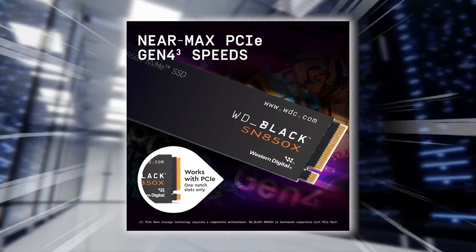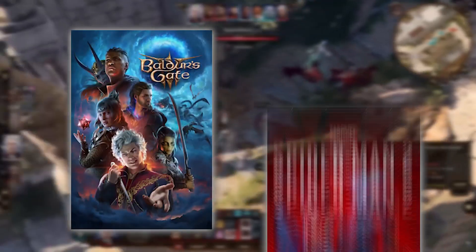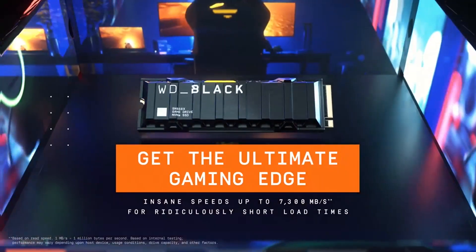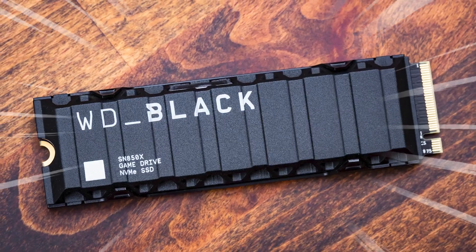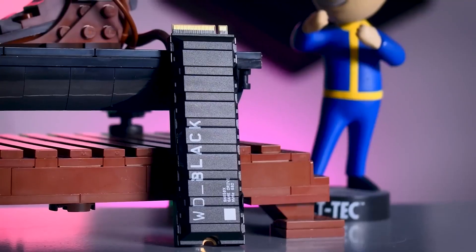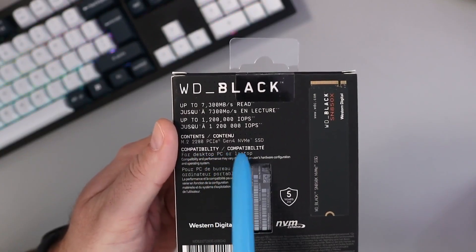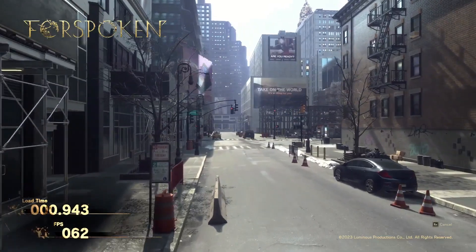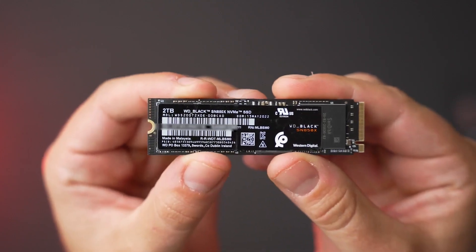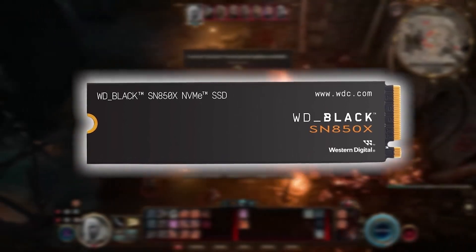In terms of raw speed, it's right up there with the best of Gen 4. Whether you're loading into massive multiplayer matches or launching heavy-hitter titles like Baldur's Gate 3 or Spider-Man 2, it barely breaks a sweat. It handles large updates, massive install sizes, and game transfers like it's nothing. The SN850X also gives you options — you can get it with a heatsink, some versions even come with RGB, or grab the bare version if you've already got your own thermal setup. It's PlayStation 5 compatible too. The price can creep up at higher capacities, but what you're paying for is maturity: stable firmware, thorough stress-testing by the community, and a solid reliability track record. If you're building a high-performance gaming rig and don't want to take any chances, the SN850X is still one of the safest bets on the market.